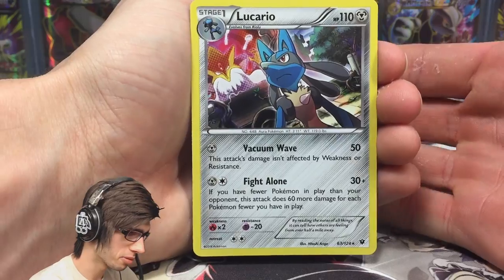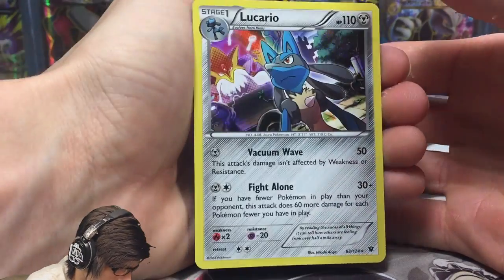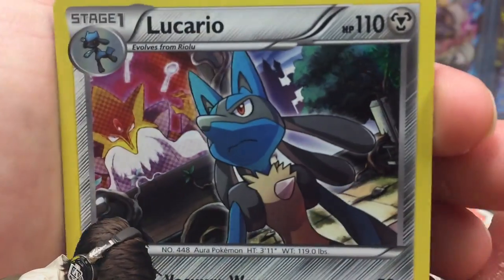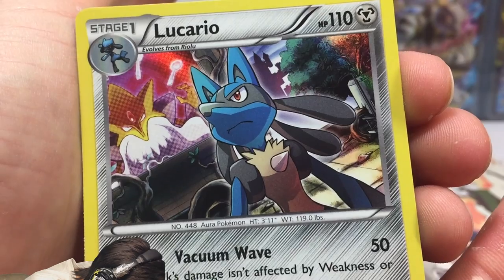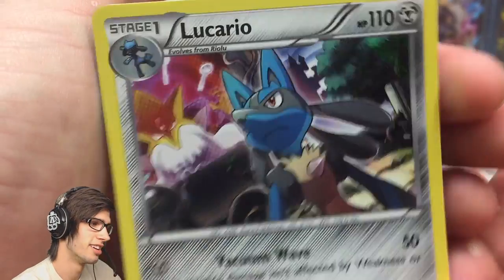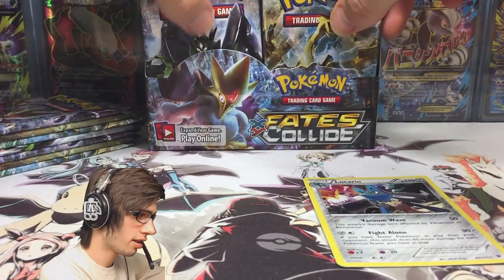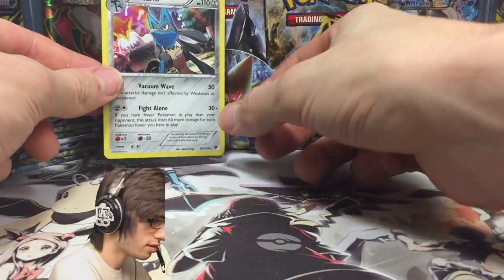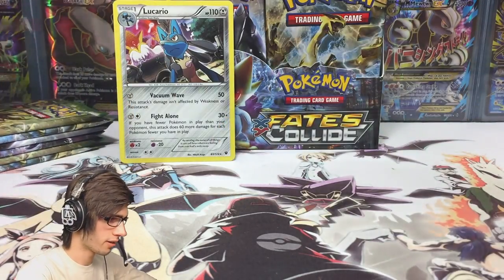So just bringing up the pulls — we managed to get a pull, which is always nice. This art is pretty sweet. You've got Mega Alakazam chilling off in the top left hand side of the card, and then you've got Lucario looking all epic. But that's cool. Let's just move these packs over so the goodies can have something to lean against — that'll do perfectly. Let's move on to pack number three.